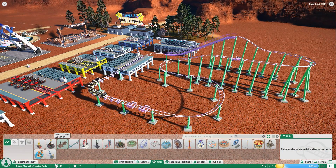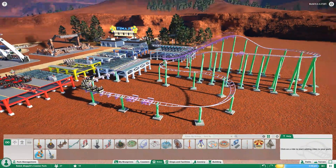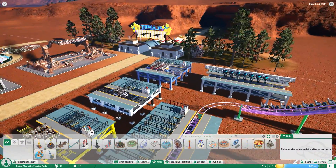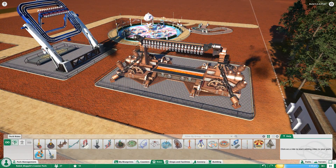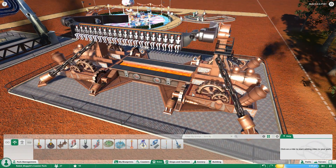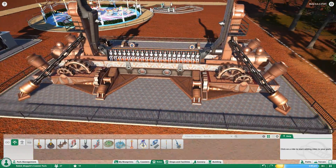Moving over to Rides — we have categories for All, Thrill Rides, and Gentle Rides, with Transport Rides coming eventually. There should be a Victorian-style steam train similar to those in Disneyland parks, but not yet — beta or full release in November. Under Thrill Rides, there are two new ones available. The first is the Gears of Fear, which I've placed here for testing — it's got great animations, working gears, smoke coming from the stacks.